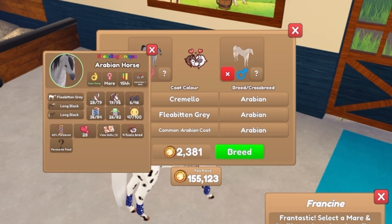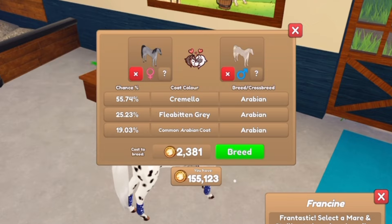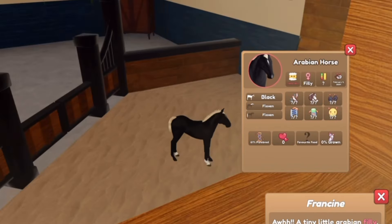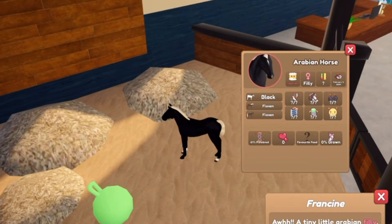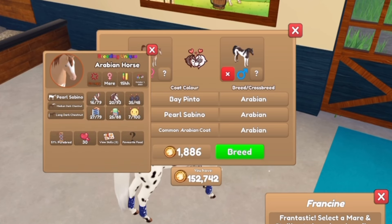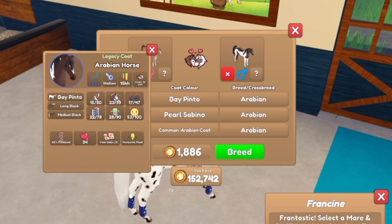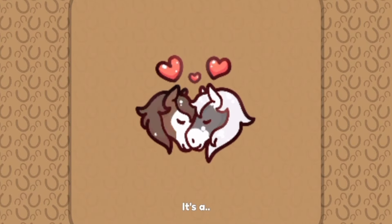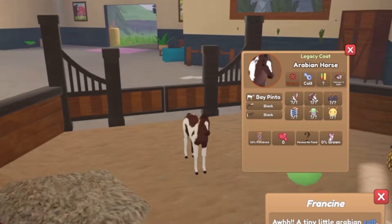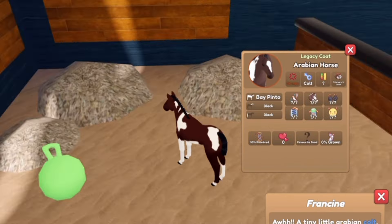Now we are going to do my flea-bitten gray mare, which is a breeding unique, with a cremello stallion that I have. So dark and light — maybe a mismatch, maybe not. It's a filly and it is flaxen with black. Guys, this is just turning out to be so much of a fail — we're not getting mismatches at all. Now we are going to do my pearl sabino mare, which is a breeding unique, with my bay pinto Arabian, which is a legacy coat. This time it is a colt — a bay pinto, black and black.